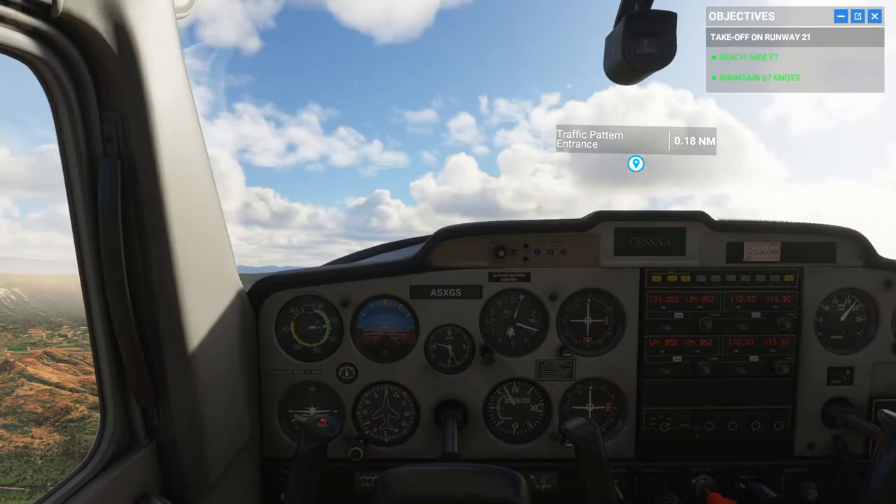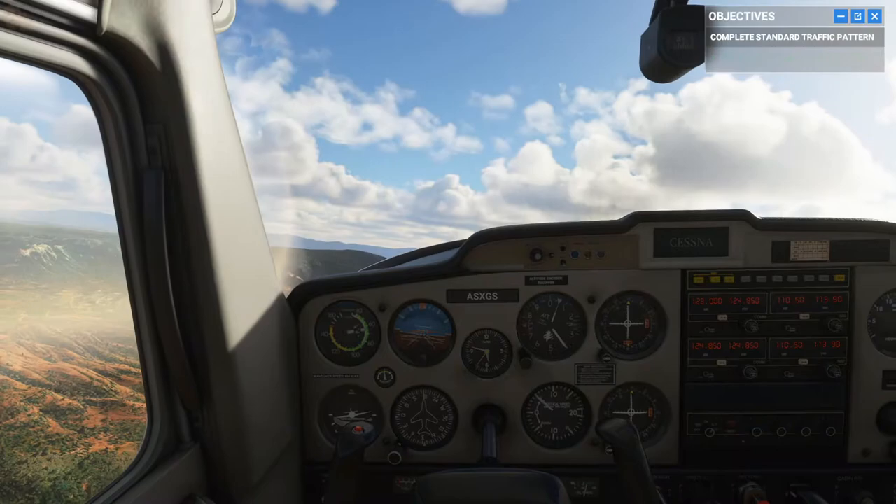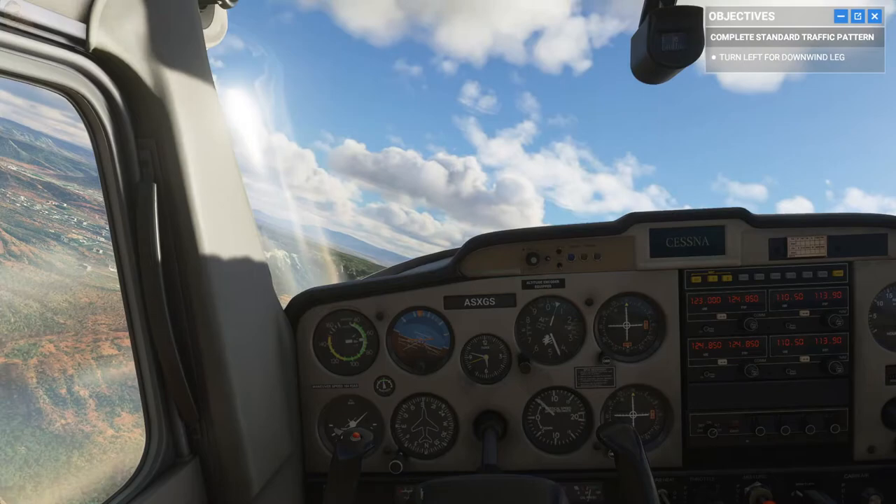Once we reach altitude, you're going to start turning left 90 degrees toward a 122 degree heading. We're in the pattern — get ready to enter the crosswind section. Keep going till you reach the traffic pattern altitude of 5,700 feet.